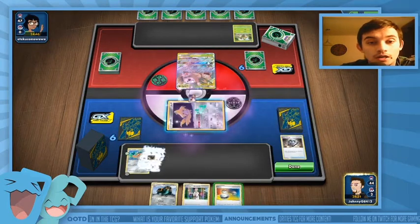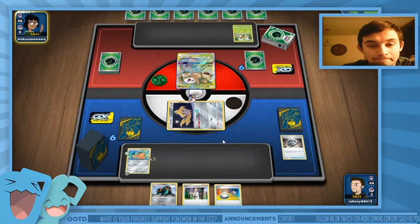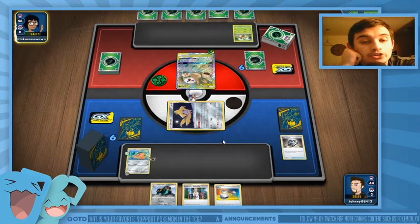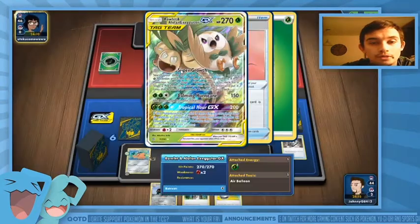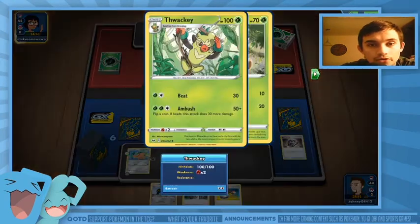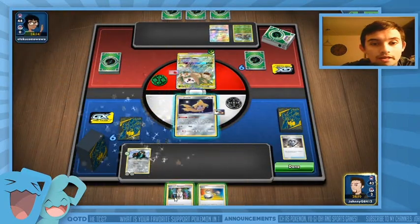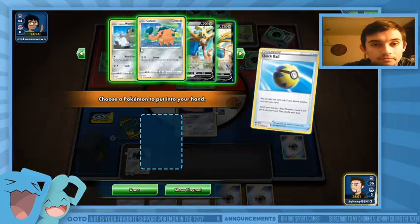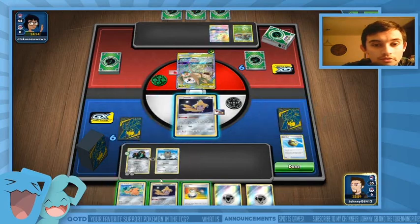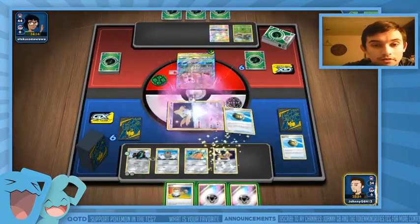We're actually playing against Rillaboom with Rowlet and Executor tag team. I don't need to retreat. Not a bad first turn — I do get a Copperajah set up. Unfortunately with only two Galarian Perserkers I don't get a KO on that. He's going to Super Growth — pretty much searching out for a couple energy Pokemon and a couple evolution Pokemon. There's a Thwackey I gotta be careful with. He puts down a Celebi and Venusaur.